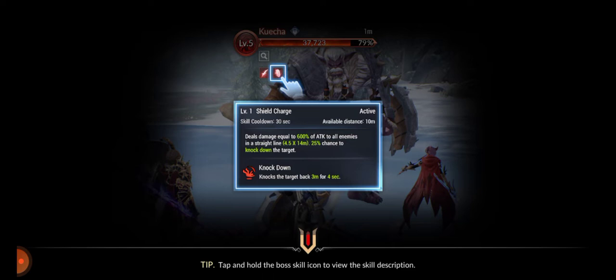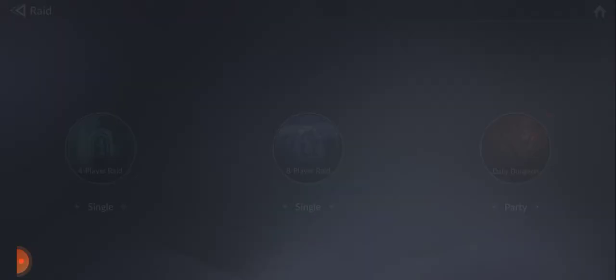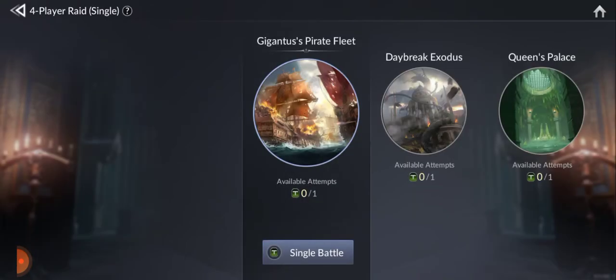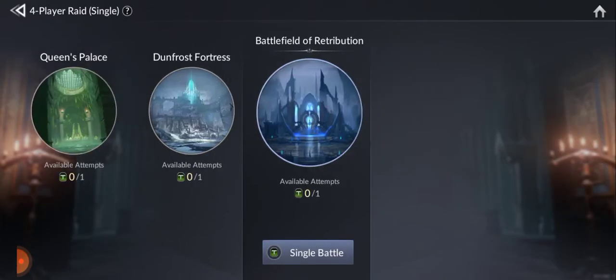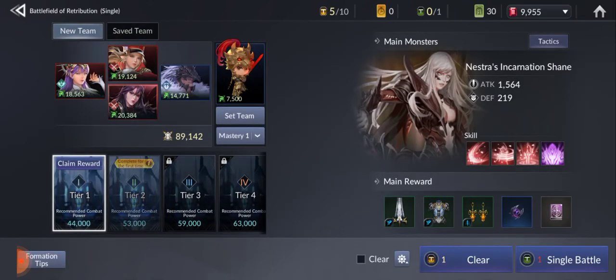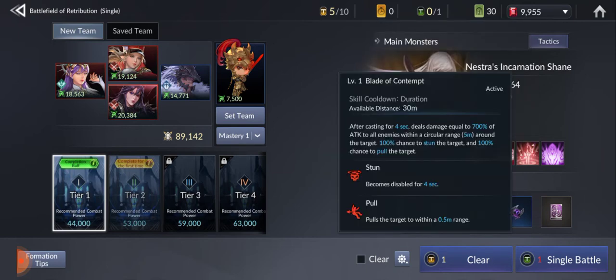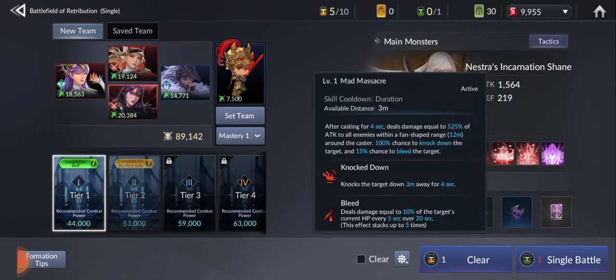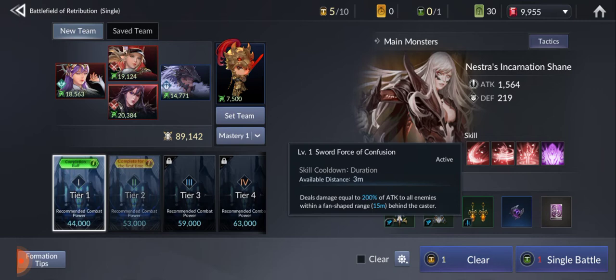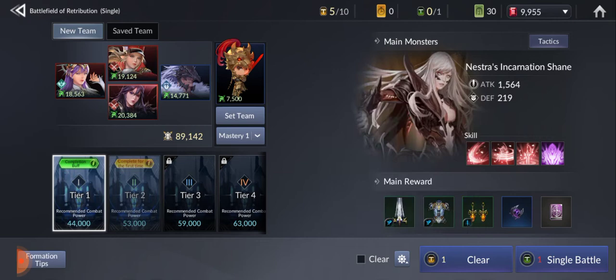We also need a resistance hero. Let's check what champion you actually need — let's check the skills. Let's claim this first. As you can see, stun — most of the damage the boss will cause to you is stun and bleed.